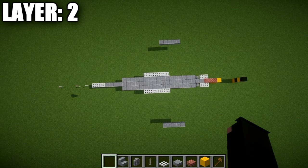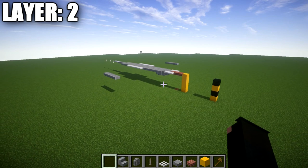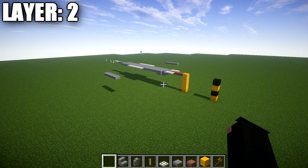Take what we did on the right side and flip it over to the left side, and you'll have layer 2 complete. That's it for layer number 2. Let's move down to layer number 1.